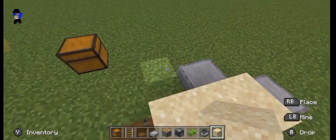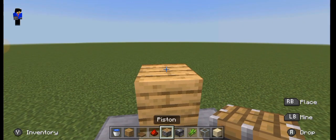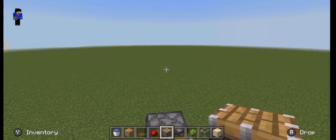Put another temporary block and place a permanent block. On top of that permanent block, place a piston stone.